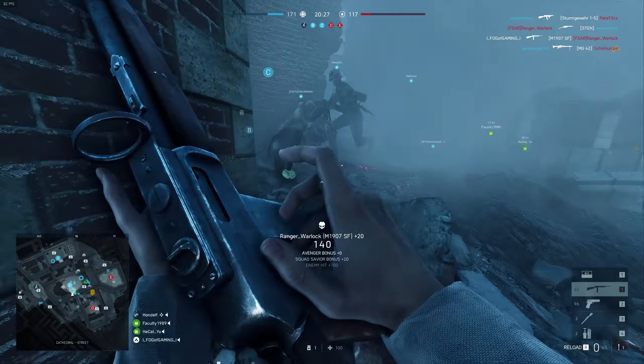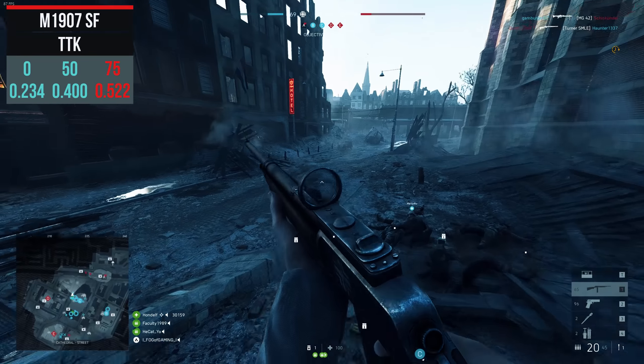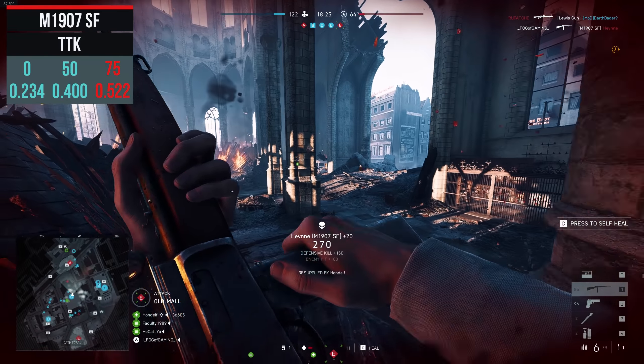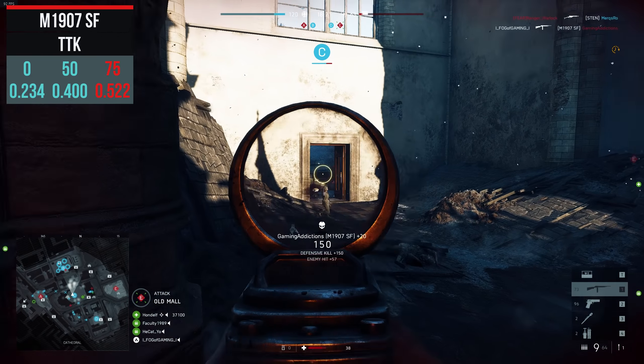The time to kill at point blank range is only 0.234 seconds — that is even faster than the MG34 which I showed you yesterday. At 50 meters you will need 0.4 seconds to kill, and if you go for long range kills at 75 meters you will need 0.522 seconds to kill.